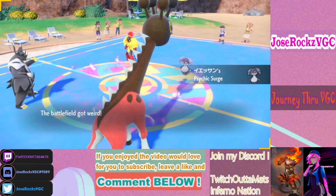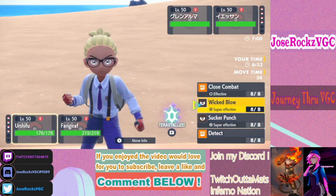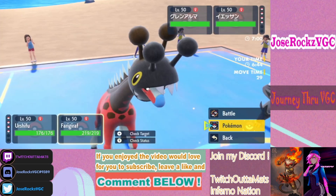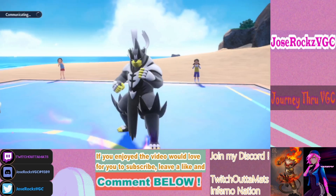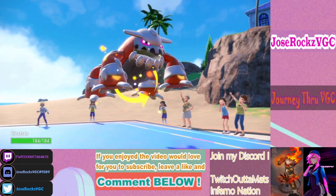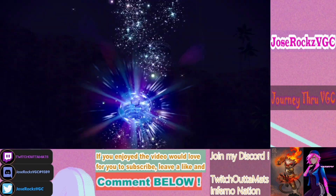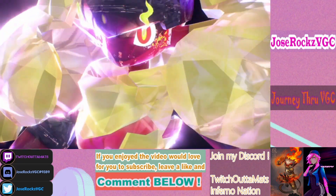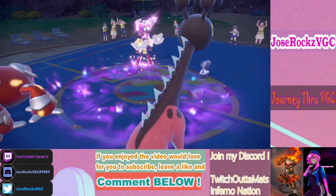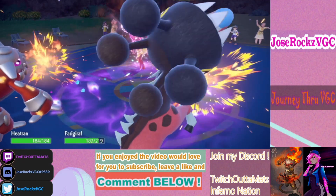It is Armarouge and Indeedee. There should be a Heat Wave here, so I want to use U-turn. Imprison — this way Indeedee can't click anything but Follow Me. Oh, Fairy Tera — do you have Terra Blast or is it just Heat Wave? Yep, thank you. That did a lot.